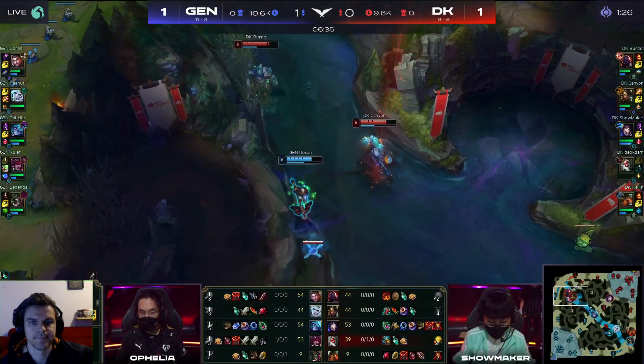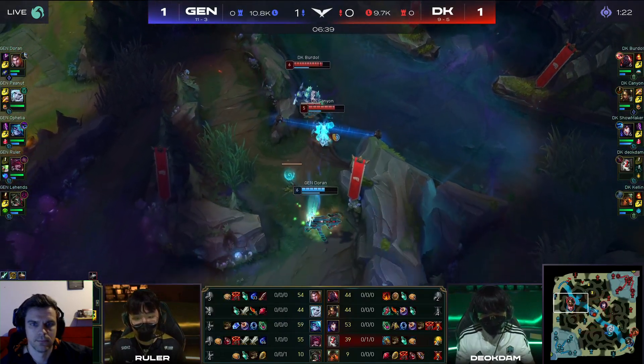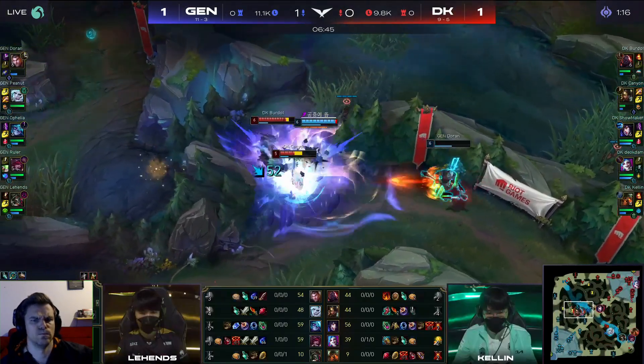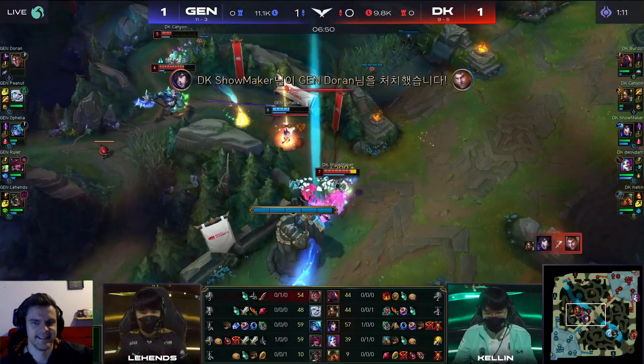Now Doran trying to get some side steps in as well. Decent Shock Blast as Birtle lumbering down, trying to chase the Jayce. And that Sphere is going to connect. Doran has to flash to get himself out of the way. And a Sphere is going to come through as well. It's a great Shadow Surge, but immediately Canyon is going to flash to get himself out of the way.